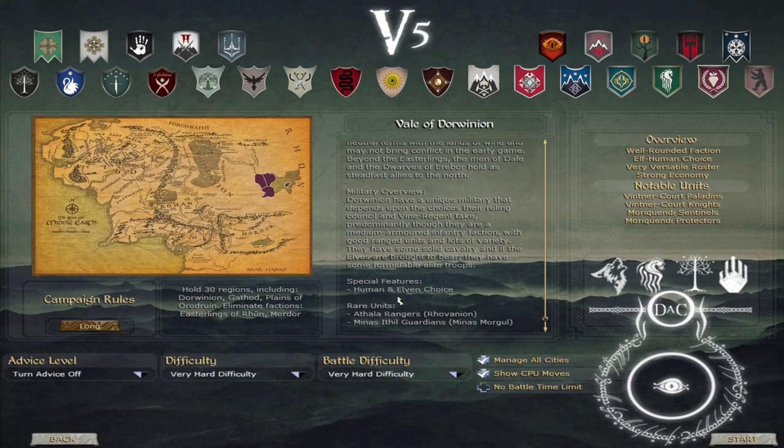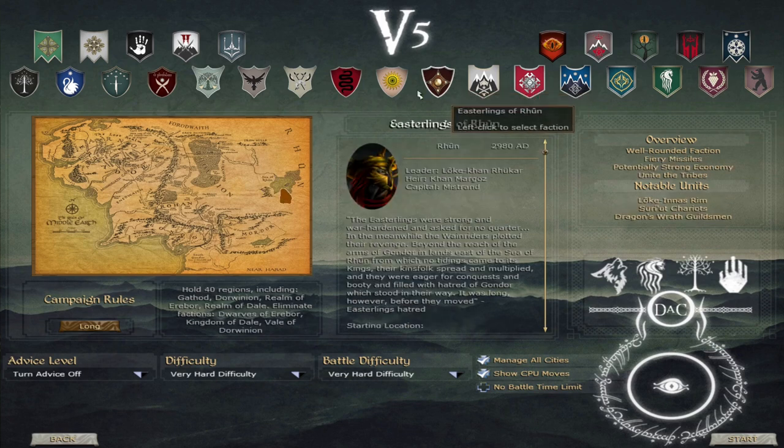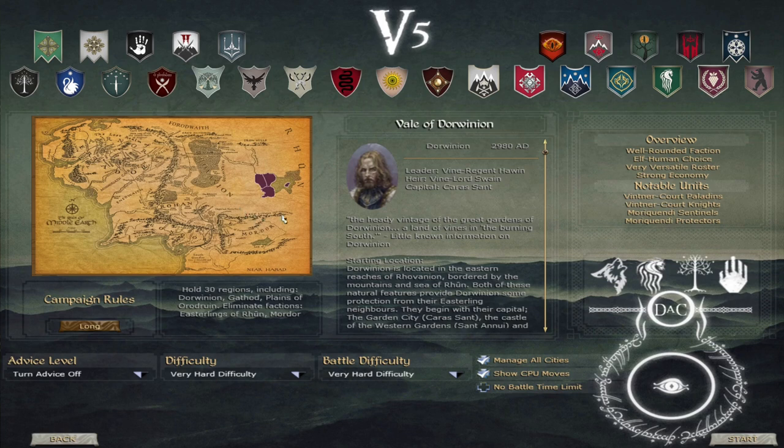Another weakness is that they are beset on three of the four cardinal directions by forces of evil and very powerful nations. Immediately to your east is the Easterlings of Rune, who have a very wide faction. If you play as Dorwinion, they will have pretty much everything around the Sea of Rune and to your south. Directly south of them is Mordor, and to your far west across the Fields of Rhûn you will find Dol Guldur. Quite often you might find yourself fighting all three of those enemies. Their allies are far to the north — up the River Running to Dale and Erebor.